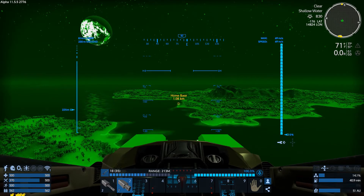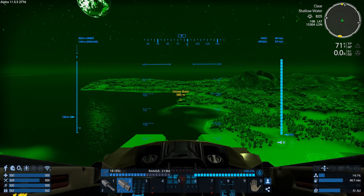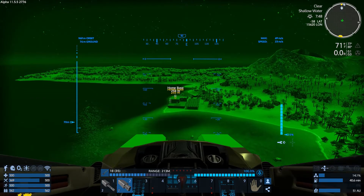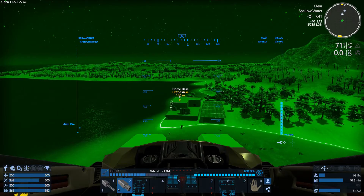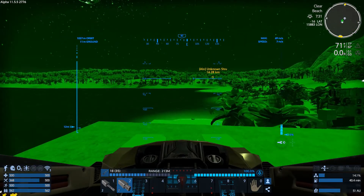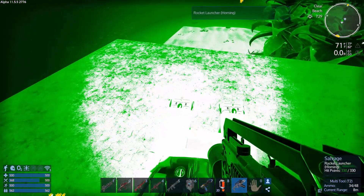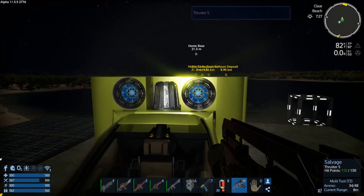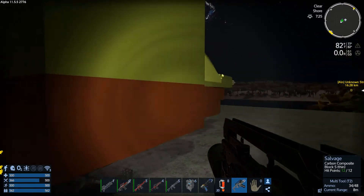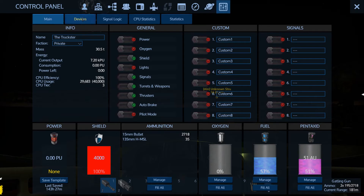We disarmed the patrol vessel — it's ours for the taking if we wish. We cleared the shrine and one of those other POIs. We saw that the drone base is going to kill us quite easily if we're not careful. We'll have to find out what damage we took. Let's take a quick look at our devices.